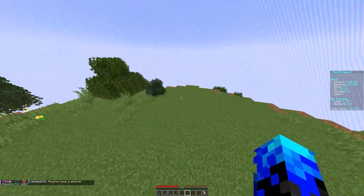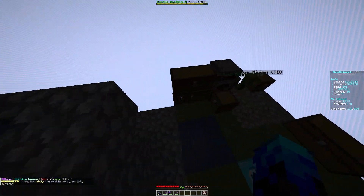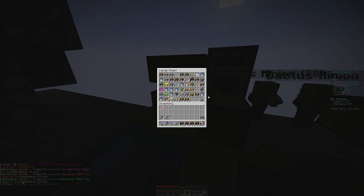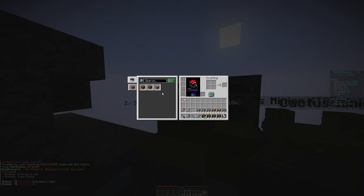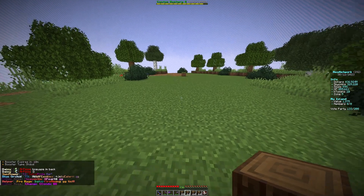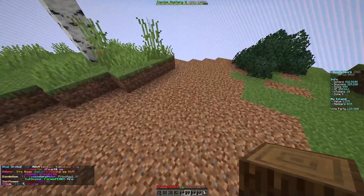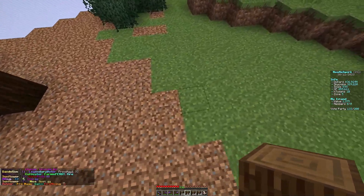Before we open the Christmas crate we actually need to build ourselves a house. Let's open up our chest — we have oak, but we're going to use some spruce and some stone. We'll get the oak just in case. Based on what we've got, let's see what we can come up with. If we do slash is home, it should now be up top. There we go.